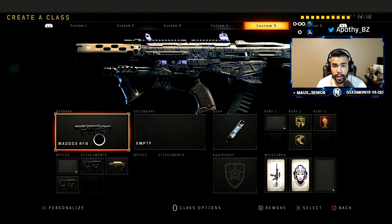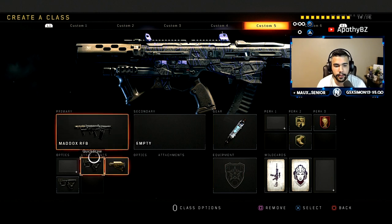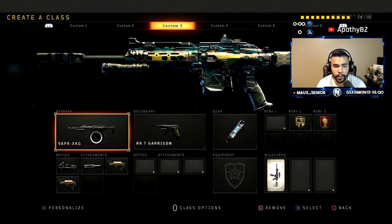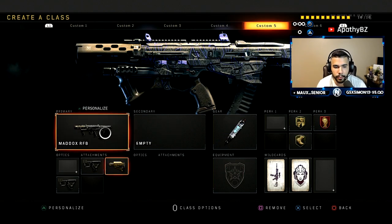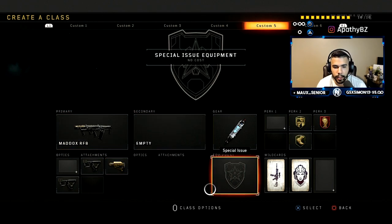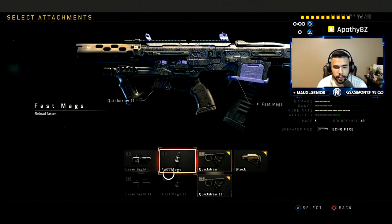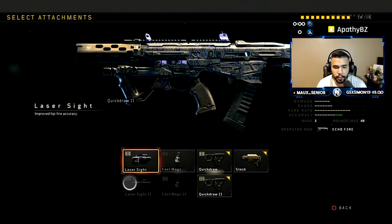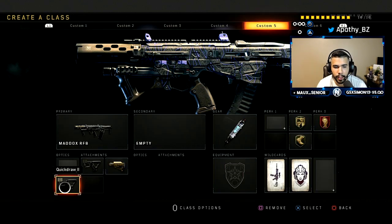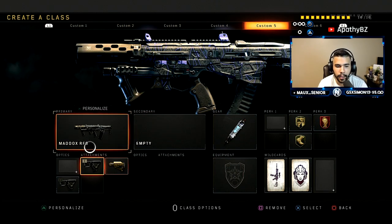For my fifth class it's the Maddox, and I love the Maddox. It's one of my favorite ARs right now — very similar to the Vapor in being a hybrid aggressive AR, but the Maddox is even better up close. The Vapor has a slight edge from range, but the Maddox wants closer-up gunfights. For this class I got quick draw, stock, and quick draw two. Quick draw two maximizes aiming speed so you aim in extremely fast, and peripheral vision increases slightly — a really good attachment.